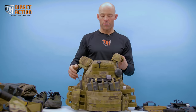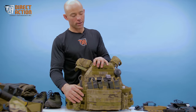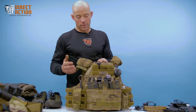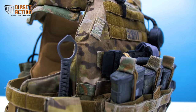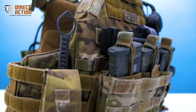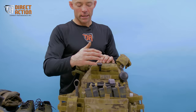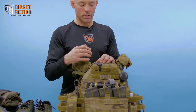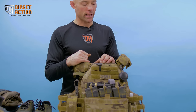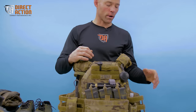The typical loadout for myself would be three magazines for the carbine up front. Being right-hand dominant, I'd have a blade on the right-hand side — could access it with the left in the event that my right was incapacitated for whatever reason, it would just be a little bit more labored. And then up front as well, into what's sometimes referred to as the golden triangle, I'd have a CAT tourniquet that could be accessed with either left or right hand.